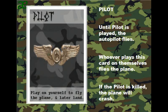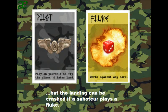Pilot: until the pilot card is played, the autopilot flies. Whoever plays this card on themselves flies the plane. If the pilot is killed, the plane will eventually crash, but only once everyone's finished playing their cards. When all players have finished, the pilot can land the plane if there is a pilot — otherwise the plane will crash. While the pilot is landing the plane, a landing can be crashed if a saboteur plays fluke.